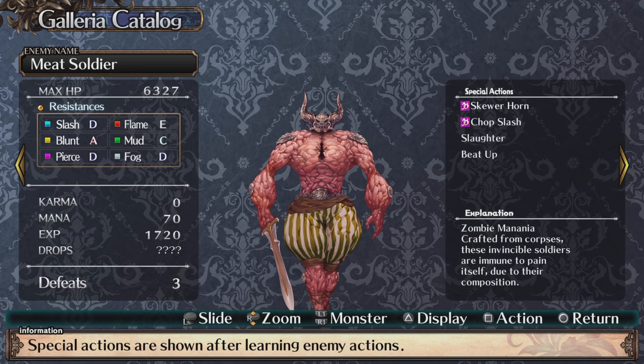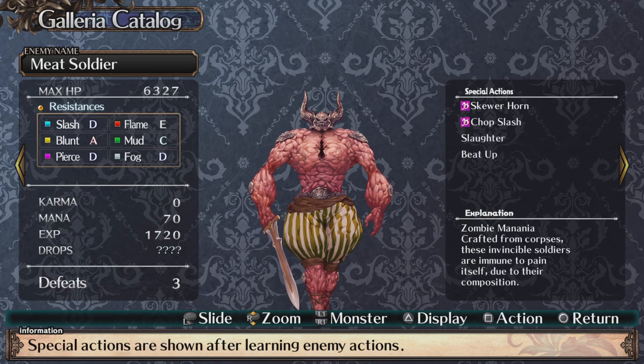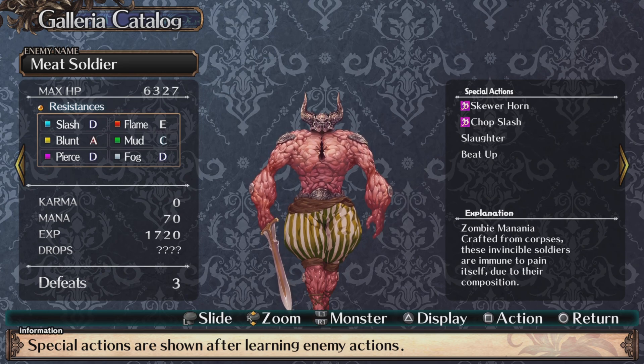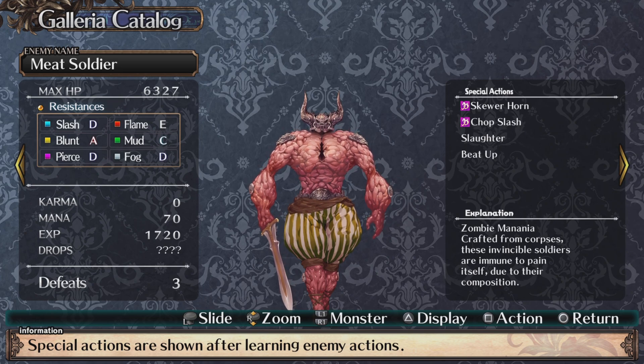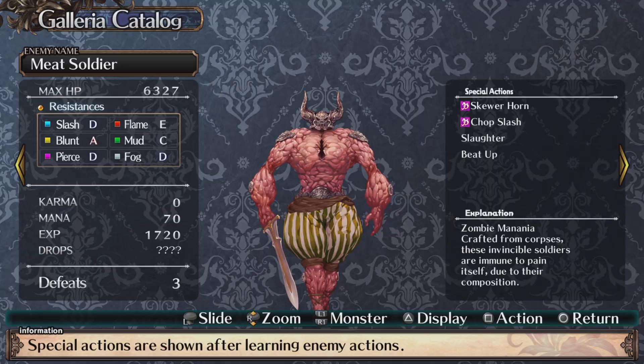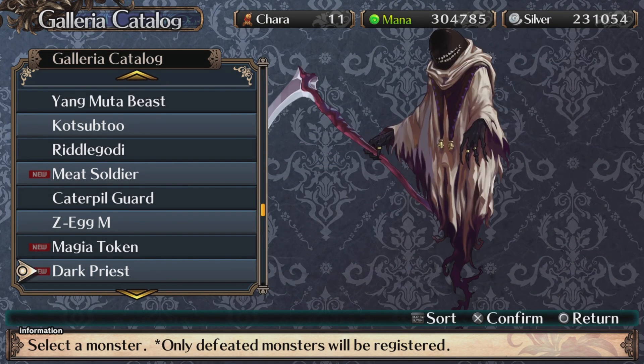The description says: a zombie mania — from corpses, these invincible soldiers are immune to pain itself due to their composition. Slaughter and beat up — the special action you have to watch out for is beat up, but thankfully I was dodging.